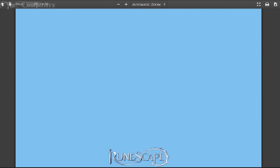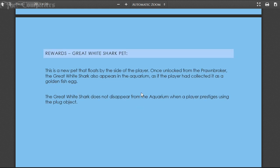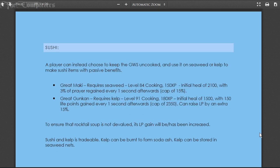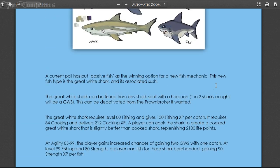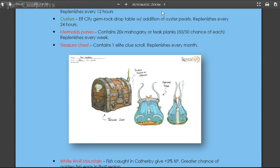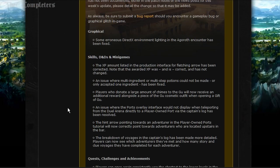The great white shark pet comes from the prawn broker and requires getting the prawn perks to unlock it. That is pretty much the player-owned house aquarium update all in a nutshell. There are going to be some quests along with this as well. Either way, that is your aquarium content covered.